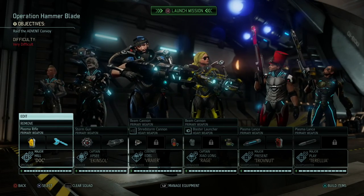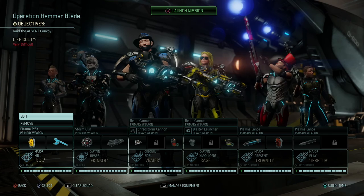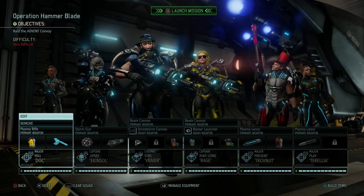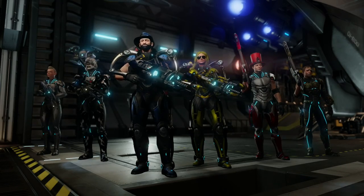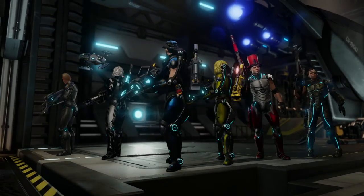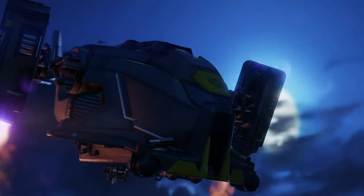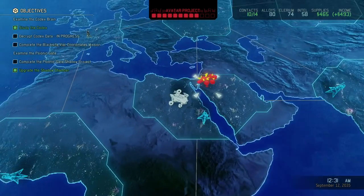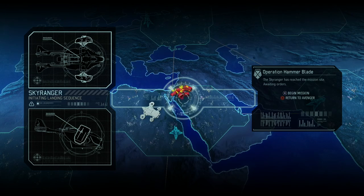Hey, what's up everybody, my name is TrophyNut and welcome back to XCOM 2. In our commander playthrough we're ready to go on Operation Hammer Blade, another supply raid. This is the team we're going in with: Emma, Jazz, Uldig, Yang, Vinnie and Cedric — two grenadiers, two sharpshooters, one specialist and one ranger. Switching it up a bit, I'm really curious how this will pan out.